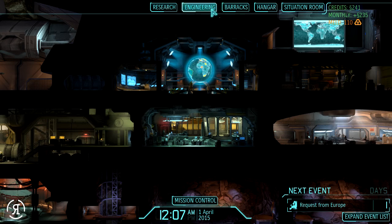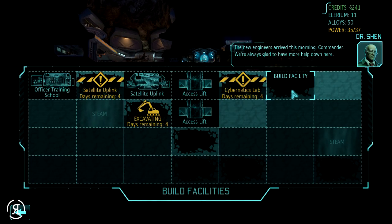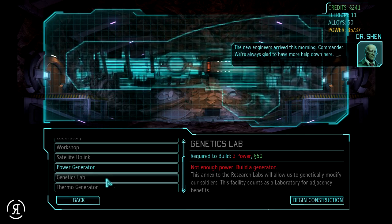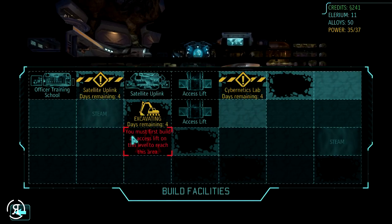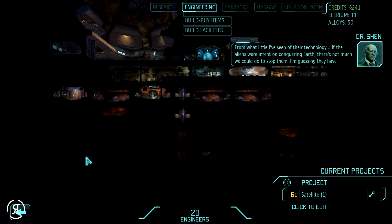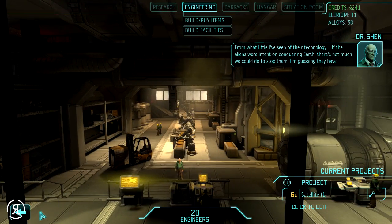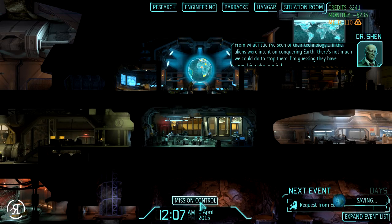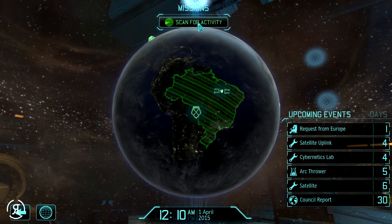We wanted to take a look at the genetics lab but we need power. Four days until the thermo generator will be available to build, so we will be going to mission control and scanning once again.